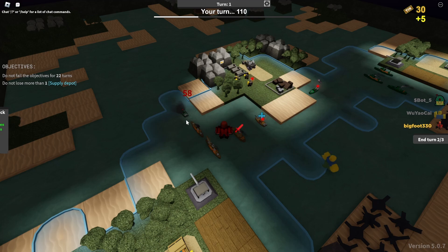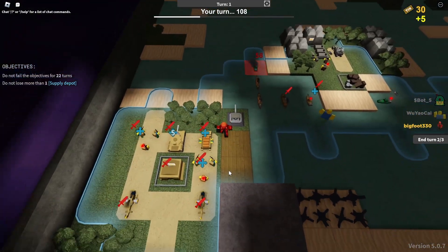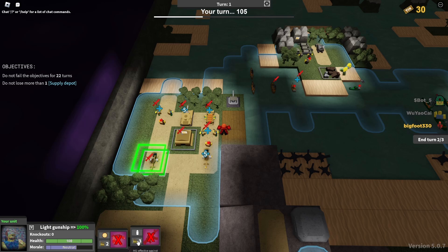Boom, hit him. We can hit him over, right? Double hit him. Boom, one patrol boat down. I should have spawned more artillery, but whatever. We got the air superiority.